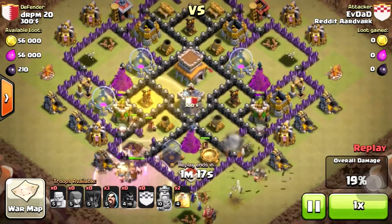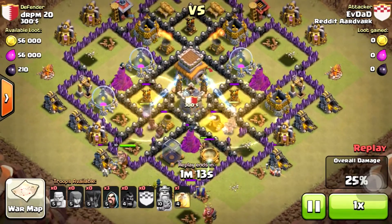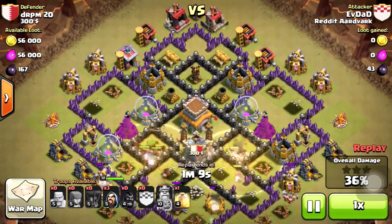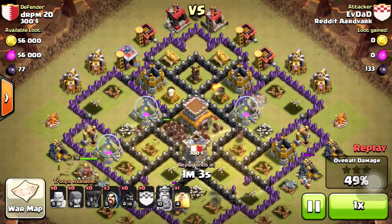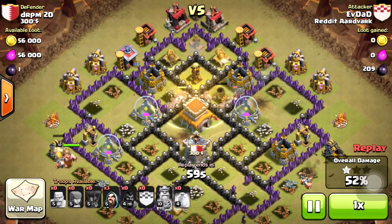Right here I dropped my heals. I lost a couple of hogs to spring traps but I still had like 23 left, so it wasn't a big deal. They just went on through — kept them healed up top. Honestly I don't even think I needed the last heal but better safe than sorry.